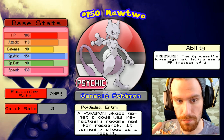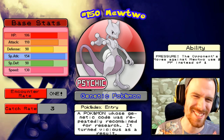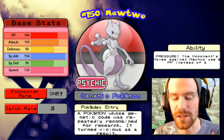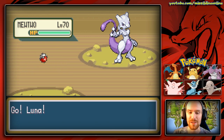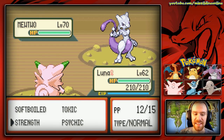Mewtwo is an absolute monster. It does come with the ability Pressure, which isn't that great all things considered, but it's still Mewtwo, man. Pure psychic-type. Everyone, it is Mewtwo — level 70, pure psychic-type Pokémon. My god, is this thing a tank and a half.